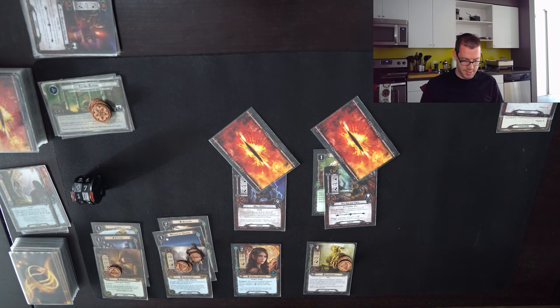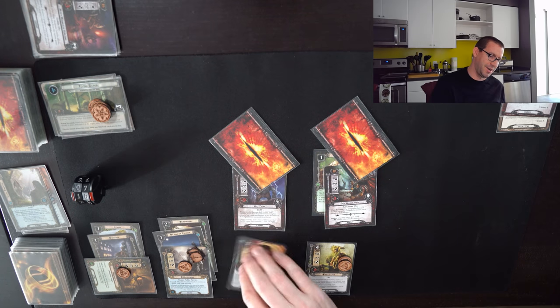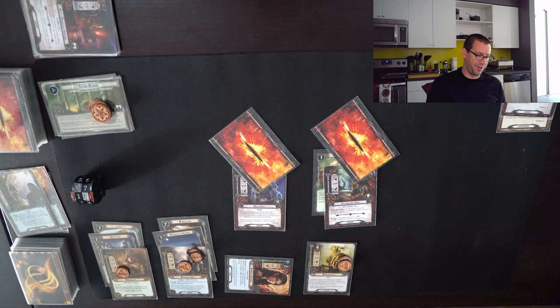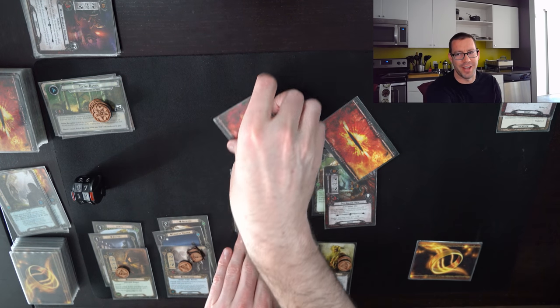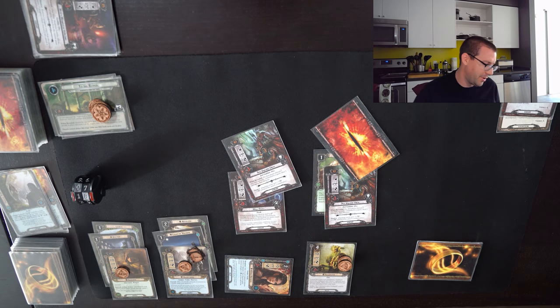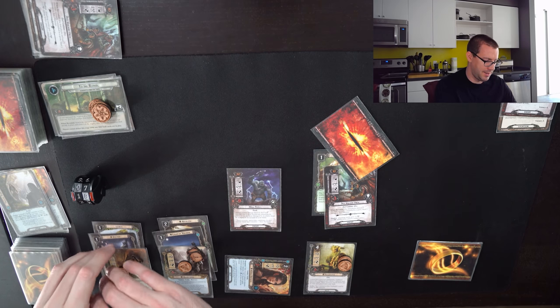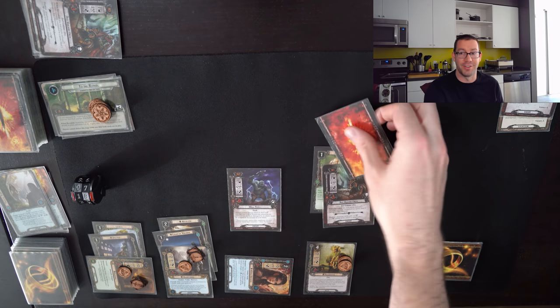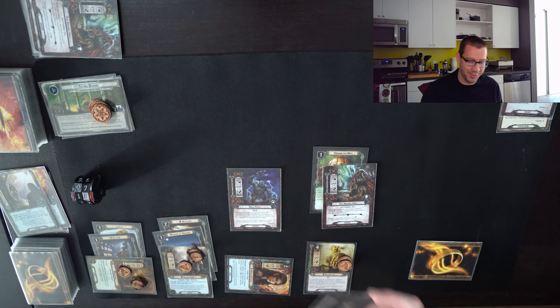Let's deal with the Hill Troll first, since there's a possibility I might want to take the Dol Guldur Orcs undefended. Aragorn will defend the Hill Troll attack. I spend one for the thematically appropriate Tale of Tinúviel, exhausting Arwen to ready Aragorn — her buff goes on him, making him five defense versus this six attack. Even with a nasty shadow effect I think this will not kill him. Attacking enemy gets plus one, so Aragorn also takes two points of damage. Then I exhaust Aragorn to defend the Dol Guldur Orcs, who are attacking for zero.